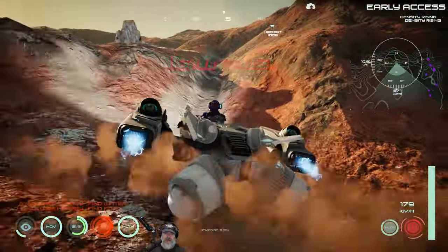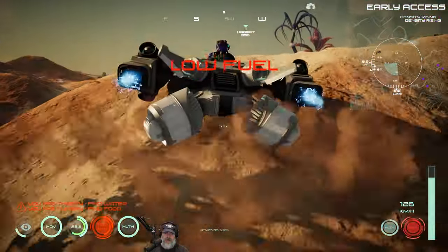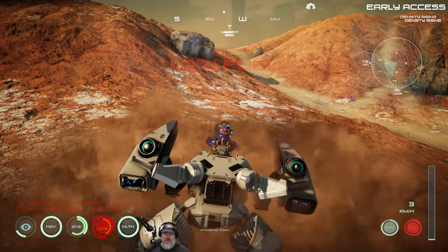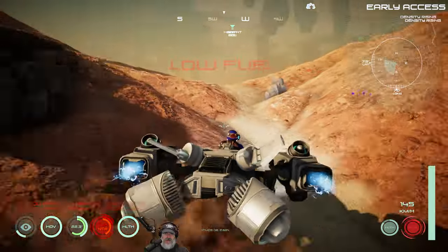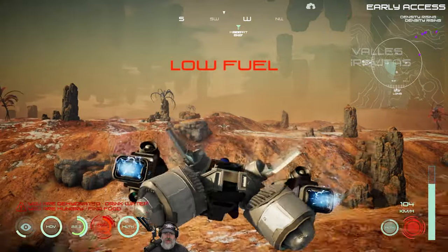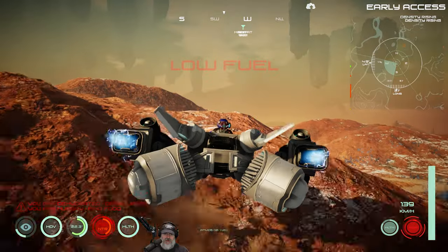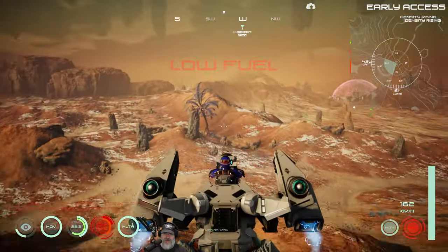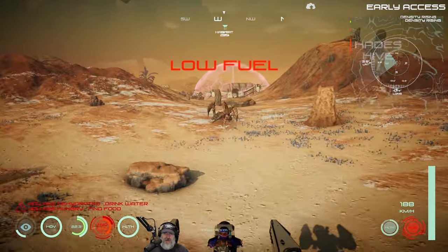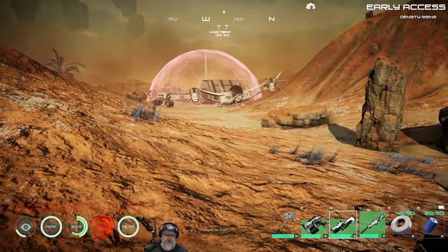You know what else would be cool is if you could press the space bar and give it like a little jump boost. Pressing the space bar doesn't do anything though. I'd venture to say this is probably the fastest vehicle in the game except for the spaceship itself, which isn't really a vehicle anyway — it's a vessel. And we're out of fuel.